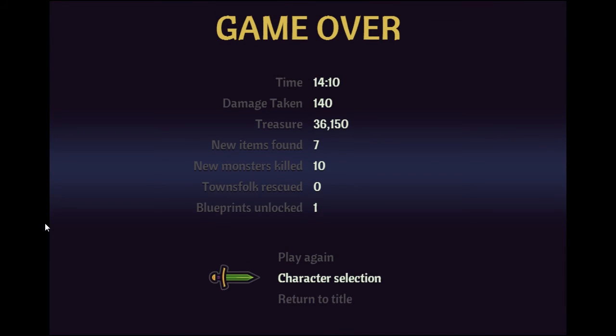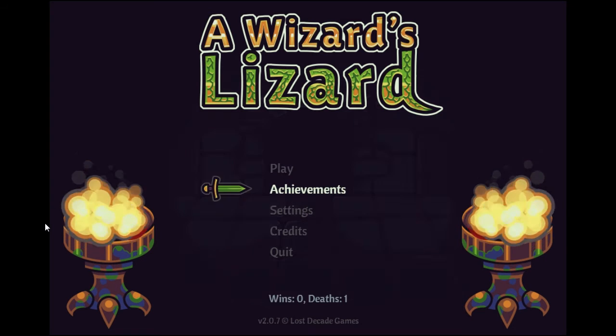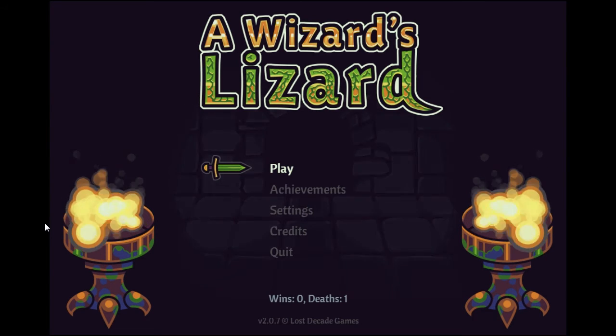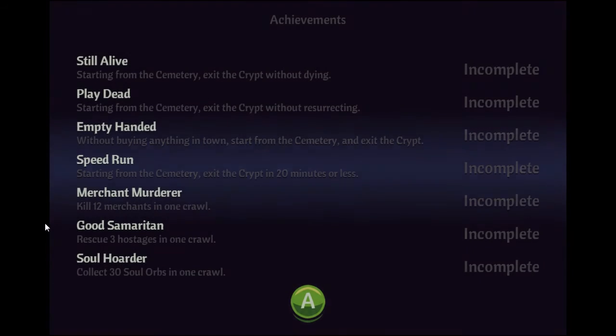That's it guys - this is The Wizard's Lizard. I kept calling it the Lizard's Wizard and my brain wasn't quite digesting it. As you can see we got some treasure - new items found, new monsters killed, townsfolk saved: none unfortunately. But we got some blueprints, which is pretty awesome. On our next run it's going to give us some nice perks to try out. Here's the bottom tally - it's way too early to unlock any achievements.